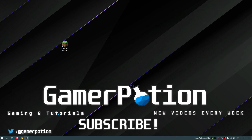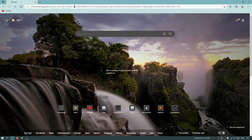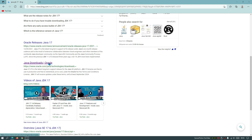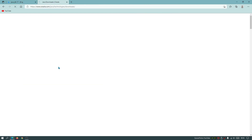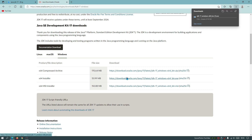The first thing we're going to do is download and install Java, because we need the latest version of Java to open up the Forge installer. Go to your internet browser and search for Java JDK17. Click on the oracle.com link - I will leave a link in the description for all the downloads I'm showing you today. Download the Java JDK17 x64 installer for Windows and wait for it to finish.